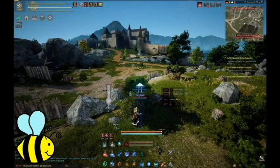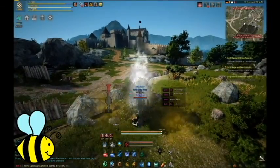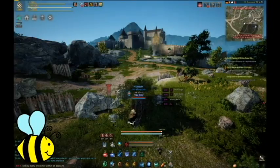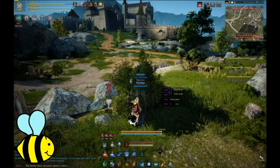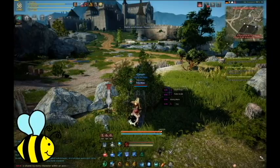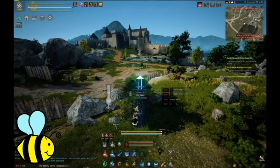First things first, you want to kind of aim your cannon. Shift up is going to control your height, and firing is a matter of holding down the button and releasing when it's at the power you like. The power bar will not go down, so if it's too far, you're just going to have to put up with the fact that your ball is going to overshoot. Here I am aiming for that tower in the Heidel Arena — I can adjust my aim, change my trajectory, and fire.